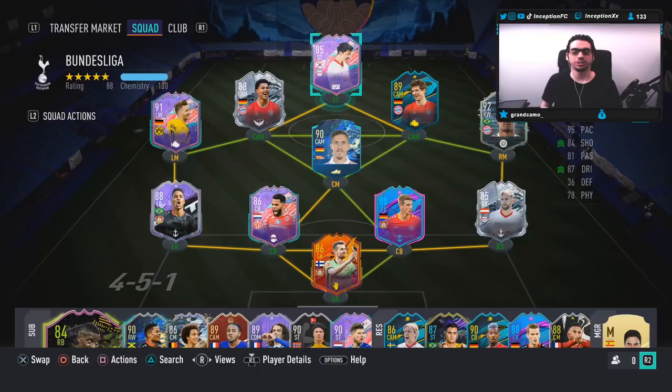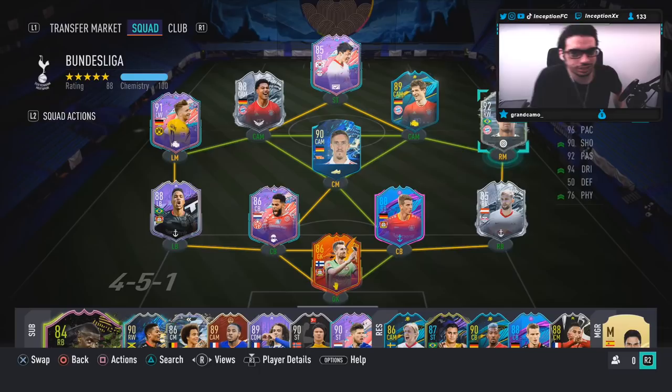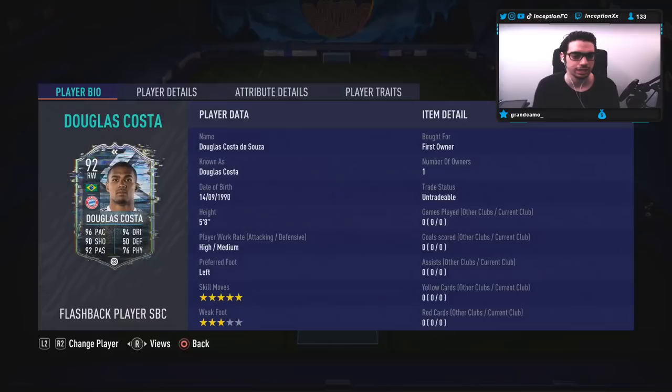Let's go with Douglas Costa. Hey guys, what's going on - Inception here, welcome to another video. We got a lot of stuff to do today. We're getting started with the new flashback Douglas Costa, taking a look at a card that is five foot eight, high-medium work rates, left-footed, five-star skill moves - which obviously is a massive deal in the game nowadays - but unfortunately does have the three-star weak foot.